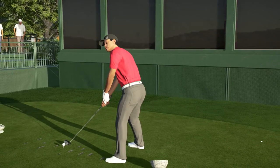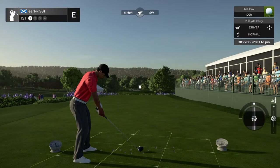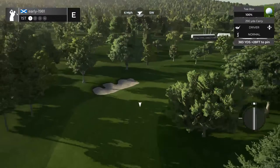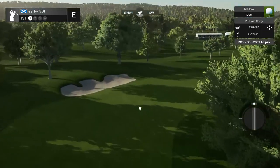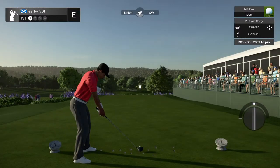Here we are on the opening hole. Tiger looking pretty good. We've got a six mile per hour wind, southwest direction. This is a really difficult opening tee shot — huge dogleg right. Let's see if we can fade this from left to right, combined with that wind.